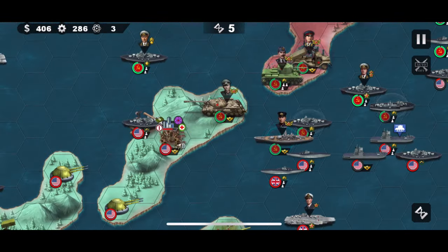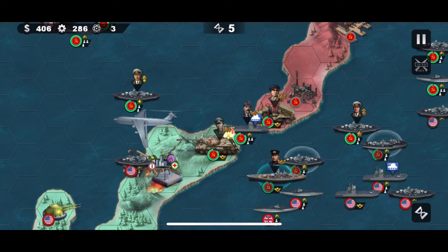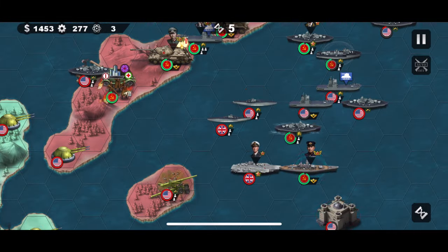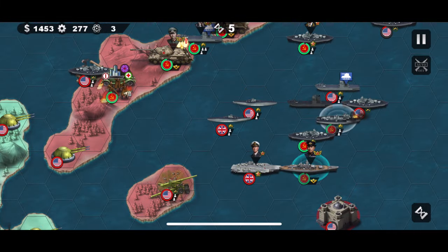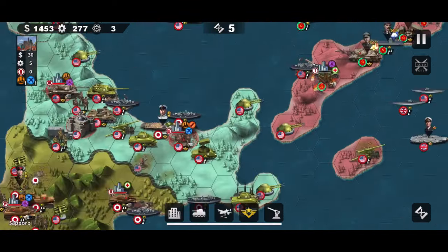Once you take that middle area, move your units across. The money boost is useful — you can place down some more units, or you can use air power to nuke in this mission, which you should definitely use.